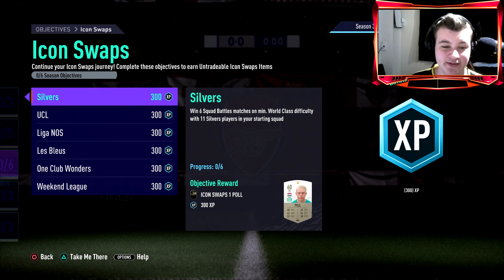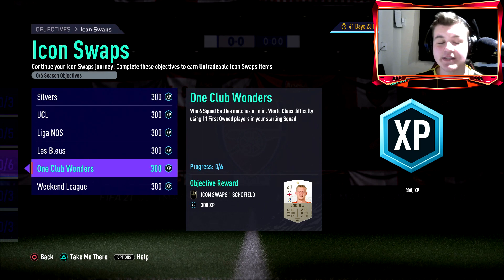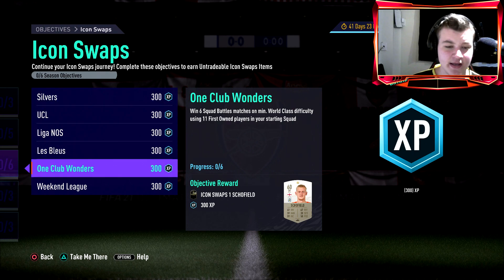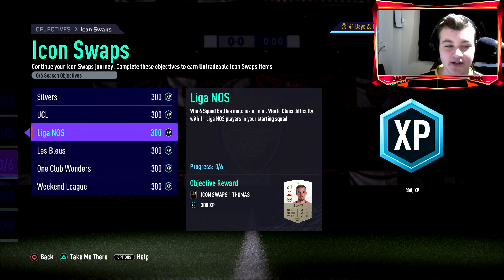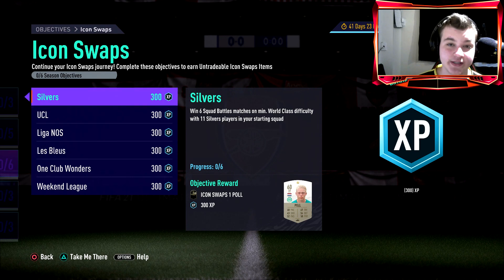It's going to be very time consuming because you can't do the golden goal rule and you can't play online. EA, I have to admit this is probably a big L on their part. I see why they did it, but we just wanted to speed up the process. We all know how unrewarding the game is and EA are forcing us to play 30 squad battle games to get the tokens.